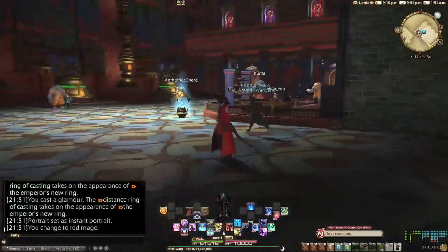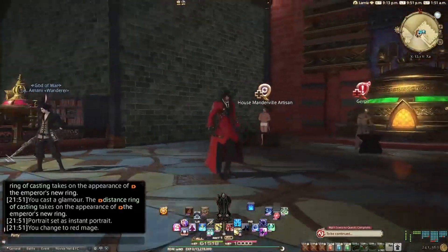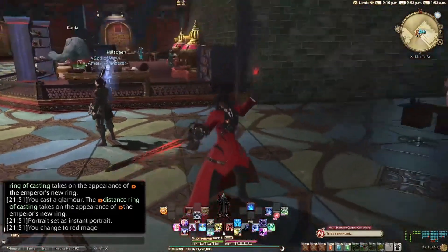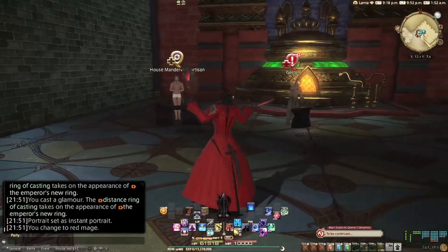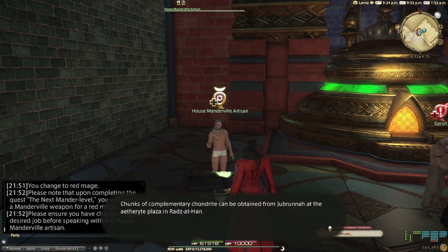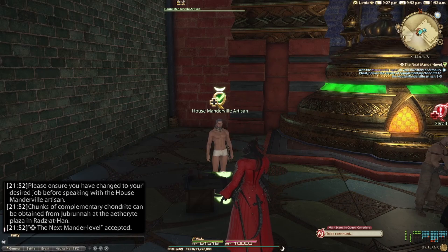Welcome back to the Sanctuary — Final Fantasy 14 Endwalker and the Manderville weapon grind. Last episode we upgraded our Samurai, and this time we're upgrading our Red Mage, which is a good thing because my armory chest is looking really full. If you are doing this as your first Manderville weapon upgrade, you will be doing the quest 'Well Oiled' — you can start with part one linked in the top right if you're on YouTube. Otherwise you'll be doing the next Manderville quest, and I've already gone through most of it — we have the three chunks of Complimentary Contrite to give to the House Manderville Artisan, so let's get to it.